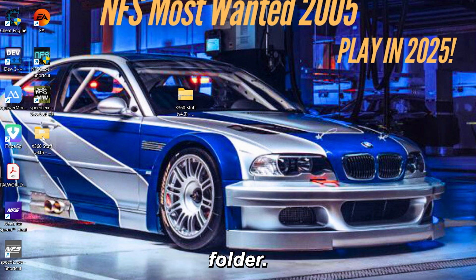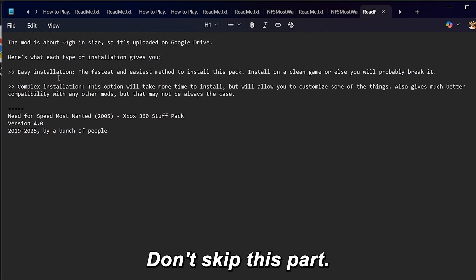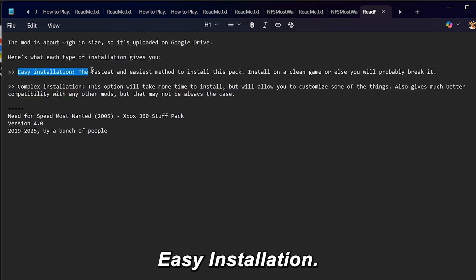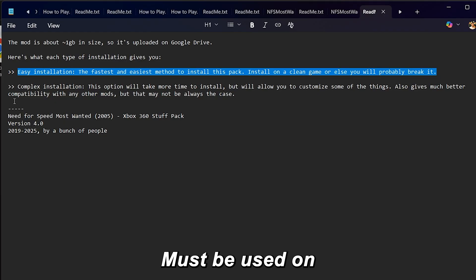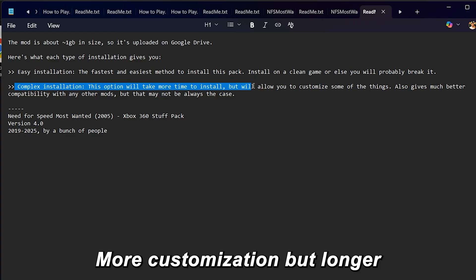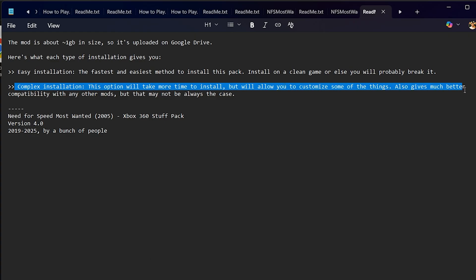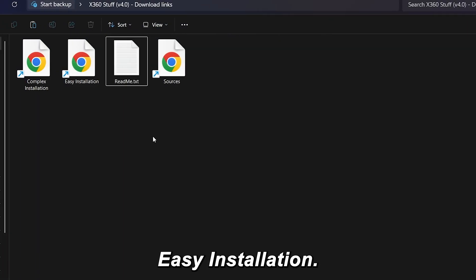Once the file is downloaded, right-click the zip file, go to WinRAR, and click 'Extract to Xbox 360 Stuff.' Now open the extracted folder. Inside, open the readme.txt file — don't skip this part. You'll see two installation options: Easy installation, which is fastest and safest and must be used on a clean game; and Complex installation, which offers more customization but is longer and not needed for beginners. We're going with easy installation.